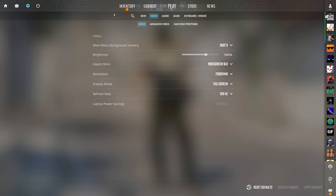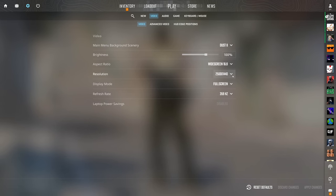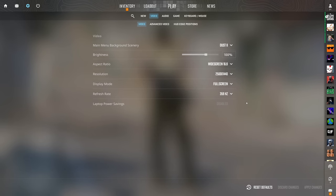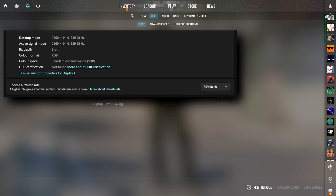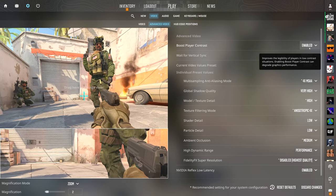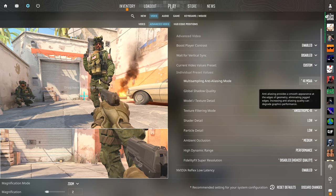For video settings, people should run their game at their monitor's native resolution — 1080p or 1440p are most common. Make sure your monitor's refresh rate is set to the maximum possible in-game, and double-check that on Windows too, for the smoothest gameplay experience. Enable Boost Player Contrast — it will help you see players better at long distances, which is vital. I also disable V-Sync.